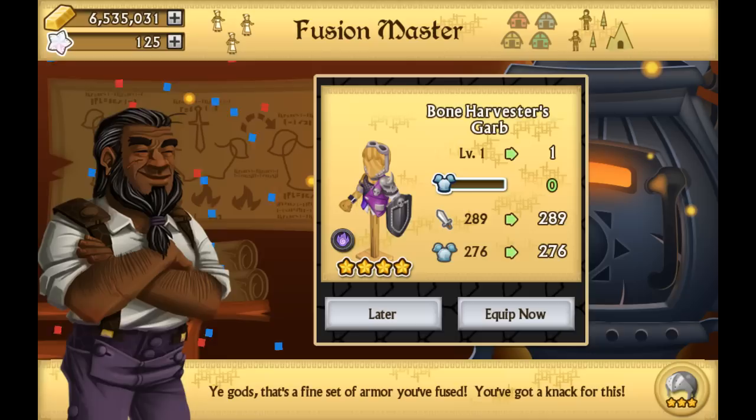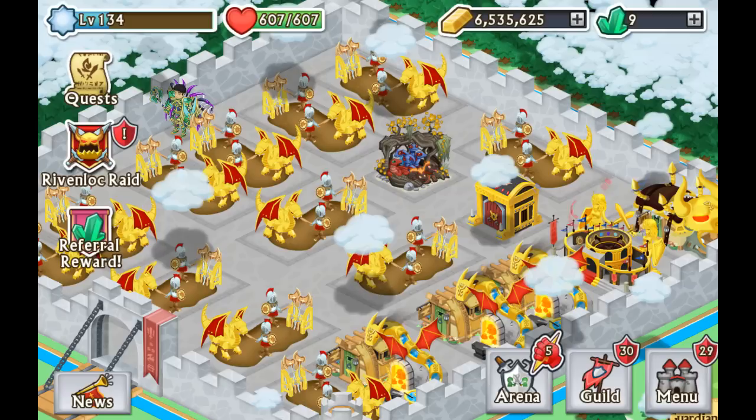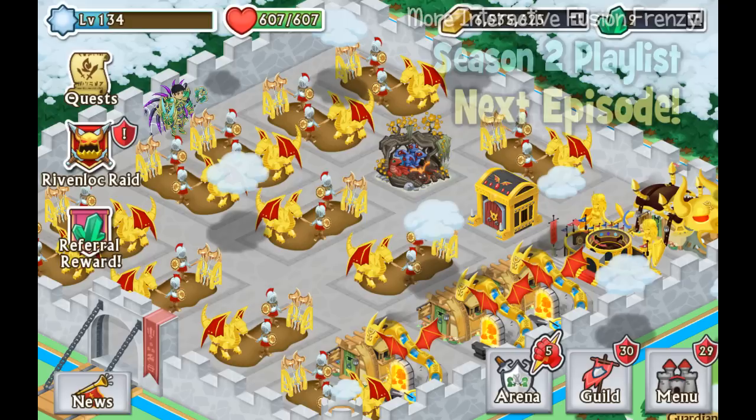I've fused away like ten of them right now and we didn't get anything up to this point — that really blows. But I'm gonna keep my head up high, we still have a bunch of armors to fuse away, it is not over yet. The focus of this interactive fusion is more fun than getting an actual epic, but of course you guys want me to get an epic and I really appreciate that.